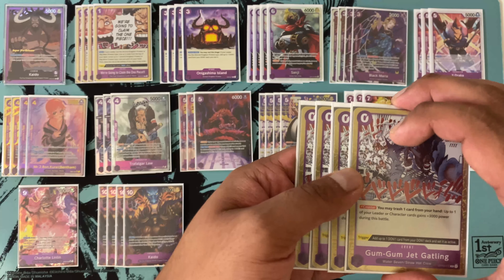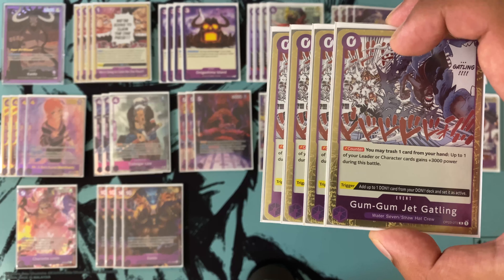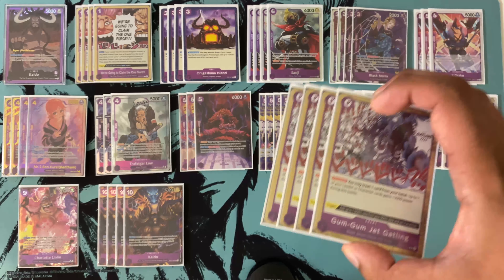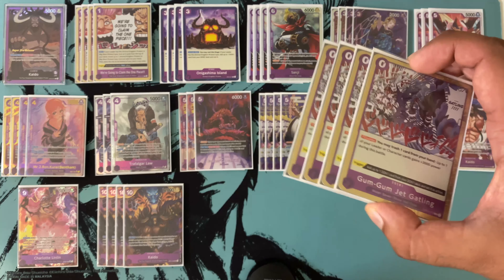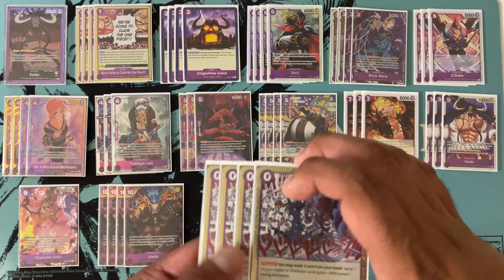We're running four copies of the zero-cost event — discard a card and gain plus 3k counter. The trigger is nice too, giving you one active don. You generally don't need to use the trigger given Onigashima, but sometimes if you get it early in your top life cards it lets you ramp to a faster ten-drop or nine-drop. Overall, just good to have more counter in this deck and more ways to efficiently use bricks like extra ten-drop Kaidos.